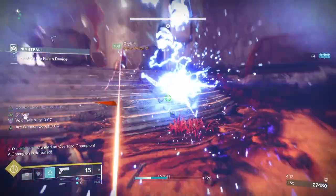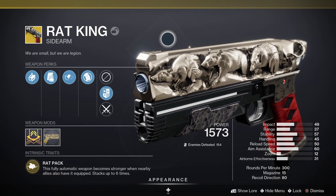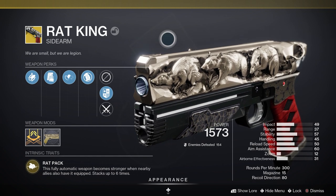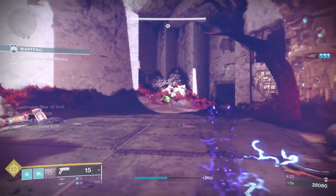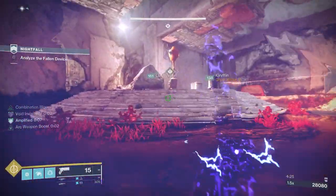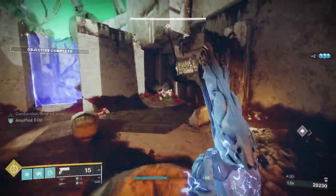In the kinetic slot I'm using Rat King, an exotic kinetic sidearm with excellent perks. First, Rat Pack — this fully automatic weapon becomes stronger where nearby allies also have it equipped, stacking up to 6 times. Then Vermin — reloading immediately after a kill grants a brief period of invisibility.